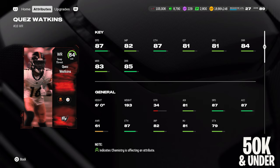Moving on to the best wide receiver under 50,000 coins: Most Feared Eagles legend Quez Watkins. You can find this card for around 30,000 coins. At this price point you're just not going to find a lot of speed on the field — he's one of the fastest wide receivers under 100,000 coins with 87 speed. His route running is pretty balanced with 87 catching, 84 short route running, 83 mid, 85 deep. On a theme team you can bump him to 88 speed.